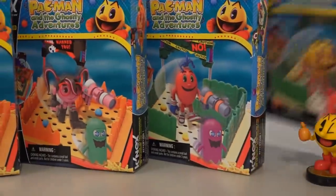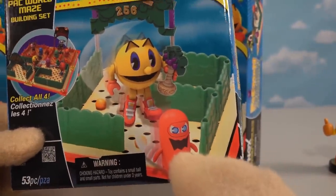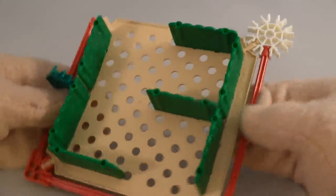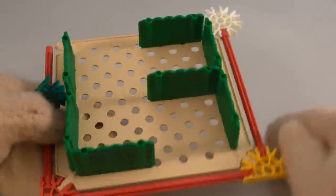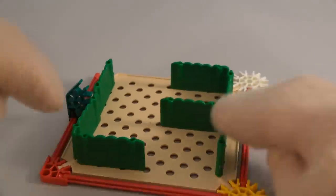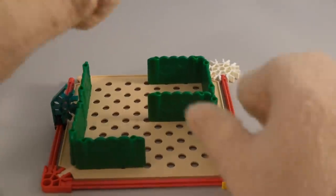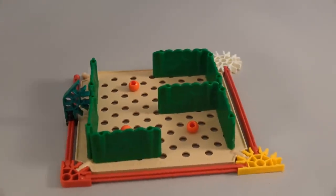First up we're going to open this first box featuring Pac-Man and the red ghost monster. This is called the Pac Pack World Playset. We have part of a Pac-Man maze - doesn't this look cool! Straight from the video game comes this maze, it looks all hedge-like and it actually looks like a Pac-Man maze on top. Once we get more of these it's going to look like an actual Pac-Man level. We also get these little power pellets to place onto the game board for Pac-Man to chomp.